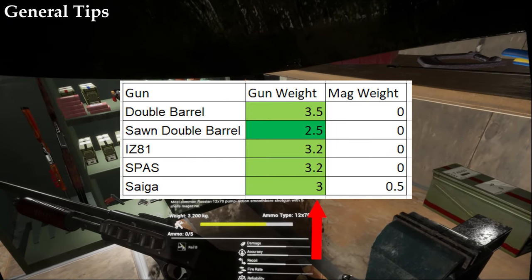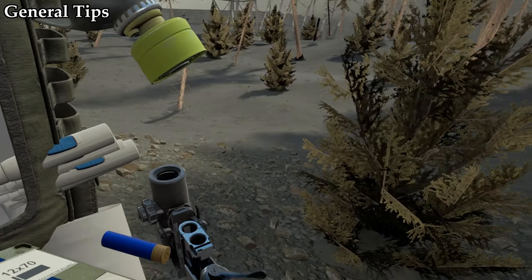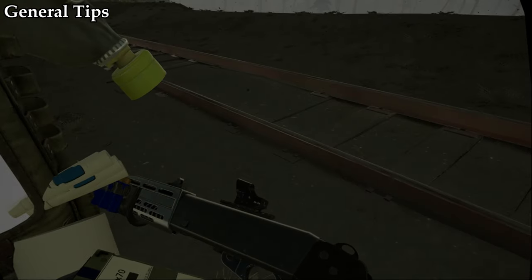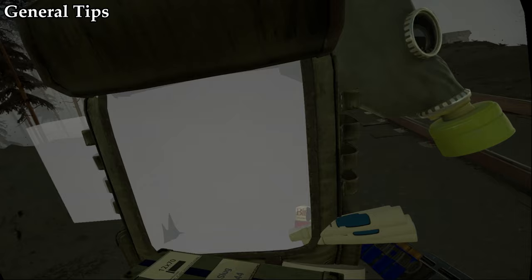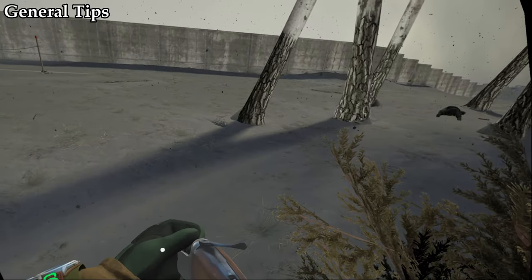The Saiga may be the lightest gun, but when you're carrying just one mag, it becomes the heaviest. When it comes to reloading, you can load everything from your ammo box — I personally didn't even know about this until I started using the Spaz, but not needing to load every bullet individually into the gun is a true lifesaver. Don't be me, don't be silly.